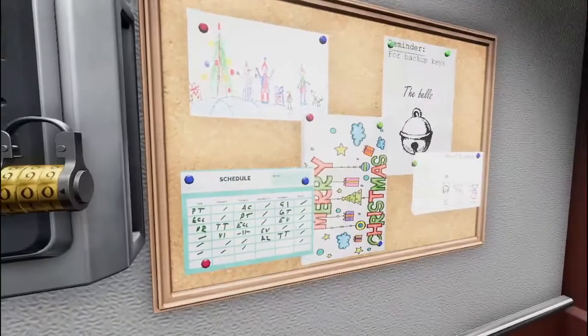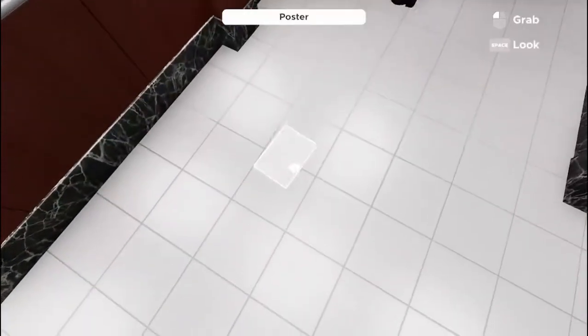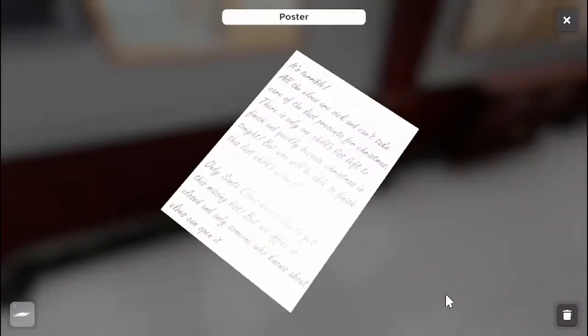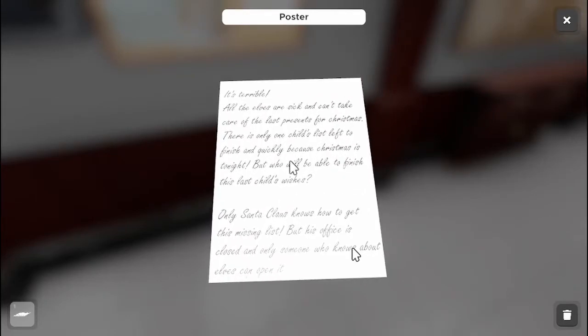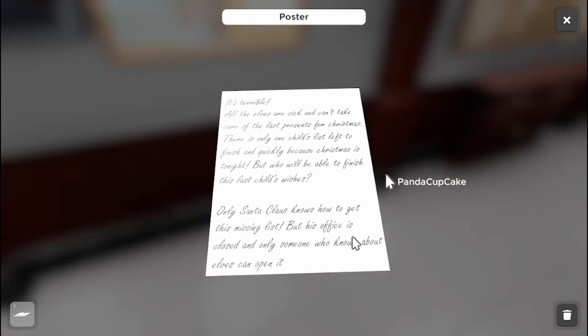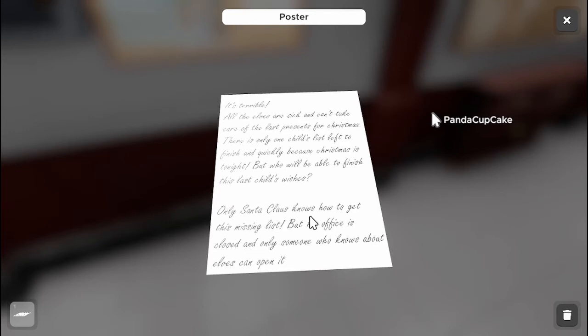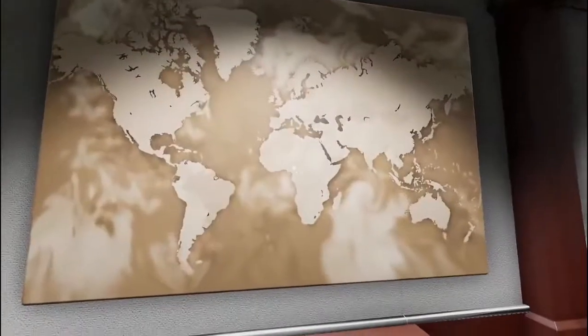Key box, three digits. Here you have something to read — you're gonna make me read? The glare is terrible. All the elves are sick and can't take care of the last presents for Christmas. There's only one child list left to finish, and quickly because Christmas is tonight. Only Santa Claus knows how to get this missing list, but his office is closed and only someone who knows about elves can open it.